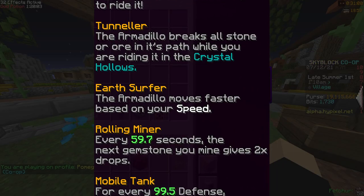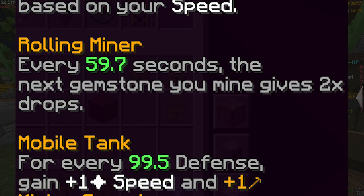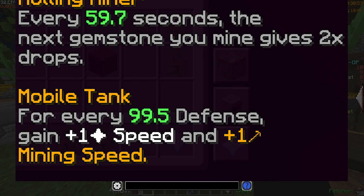If you get a rare or better armadillo you get a 3rd ability. This gives you double drops at the gem after a certain amount of time. At legendary rarity you get mobile tank.